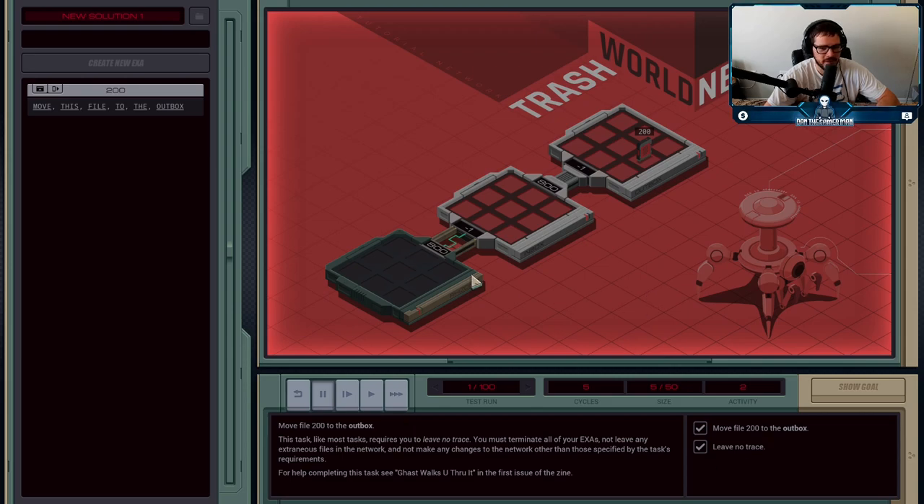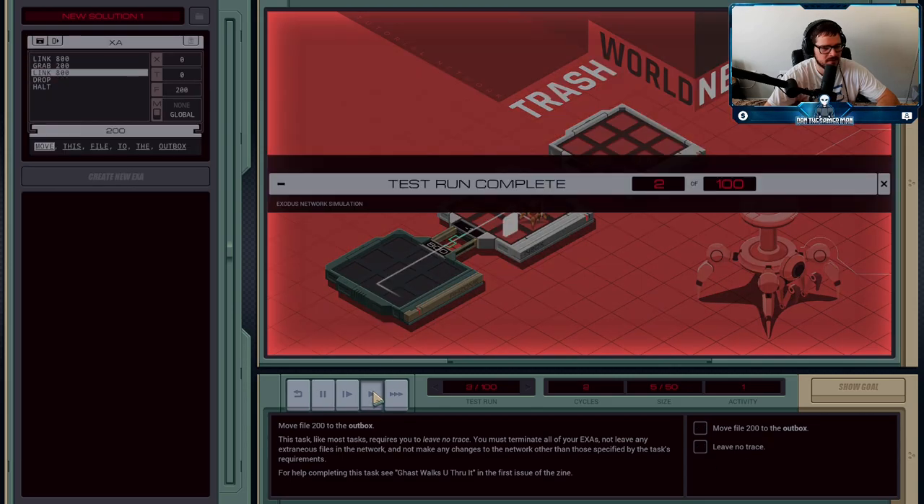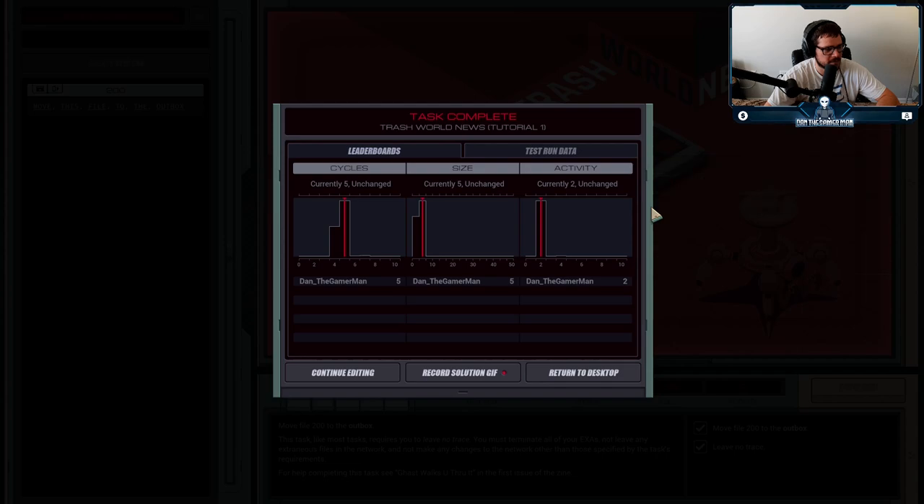The game will repeat the same task a hundred times to make sure you've got it. Each time a new case happens, there might be a difference — usually some things stay the same, but sometimes they'll change the names of files or the order of things. So that's something you need to be aware of when coming up with your solutions.